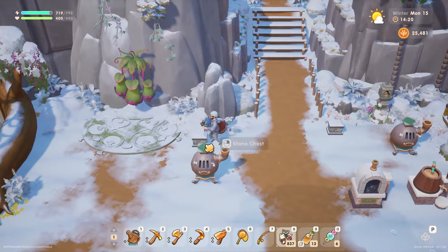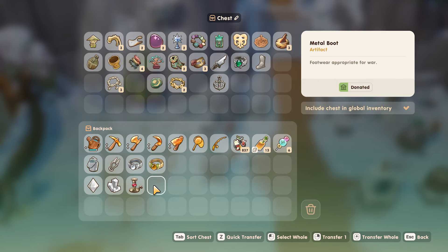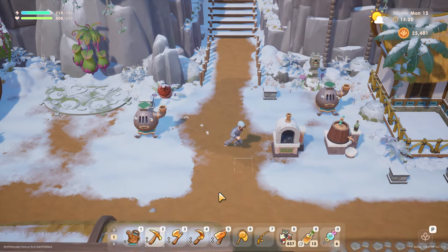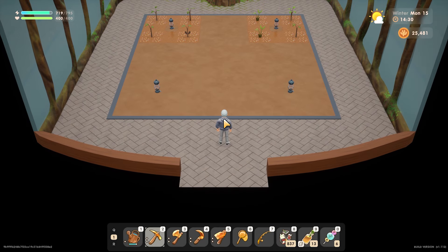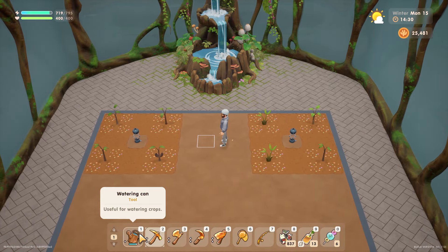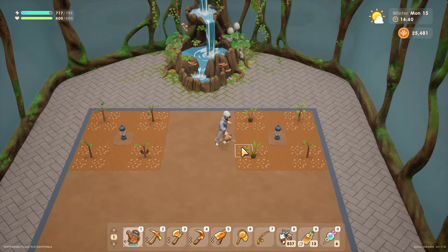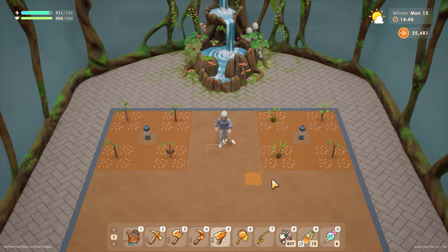Let's put this stuff back in that chest. Let's have a look in the greenhouse - go and admire it again. Was it today I planted these? Why doesn't it look like they've been watered? Oh no, it has been watered - it's just a different colour. That's been watered, isn't it? Fair enough.